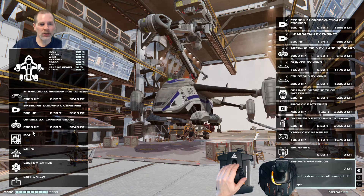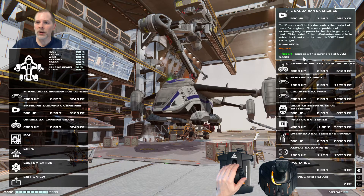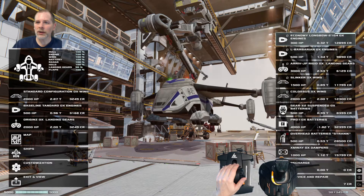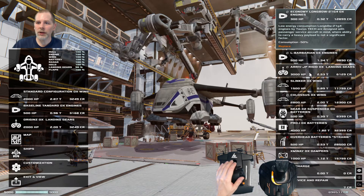We have these things and before we go we're going to get better engines here. Let's see what they've got. They've got economy and consumption minus 50%, and this one is power plus 20%. I think we'll take the consumption one - the one that gets more fuel efficiency. So we're going to replace that.